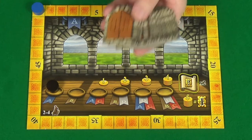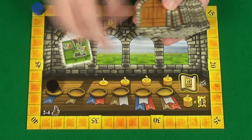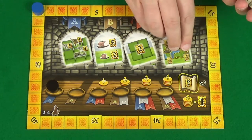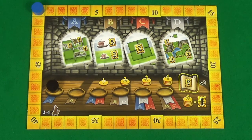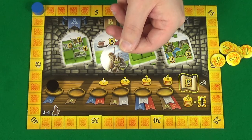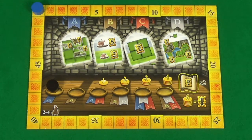Then, shuffle up the door-backed scoring tiles and draw four, and lay them under the A, B, C, and D spaces. For your first game, it's recommended that you use the tiles that are shown here. Finally, place all the coins within easy reach of all the players, and give the youngest player your first player marker, and you're ready to begin.